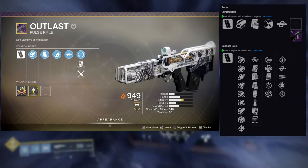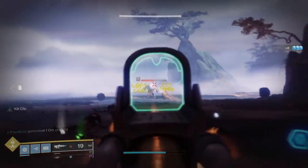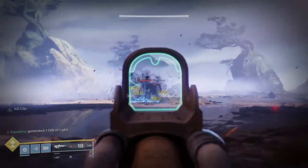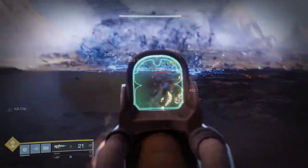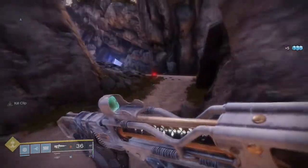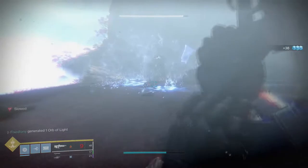If I had a roll for my Warlock I'd probably do Feeding Frenzy and Demolitionist since I throw grenades a lot with that class. Outside of damage perks, those are the main ones I look for — Feeding Frenzy, Outlaw, then Rampage, Kill Clip, or Demolitionist. The roll I got was Full Auto Trigger with Demolitionist, and I'm okay with that. Farm Outlast hard when Likeness of Oryx comes out — he also drops Spare Rations, which is great.